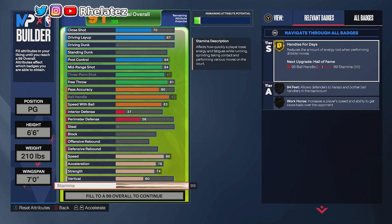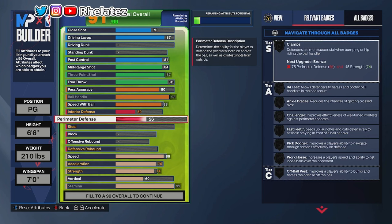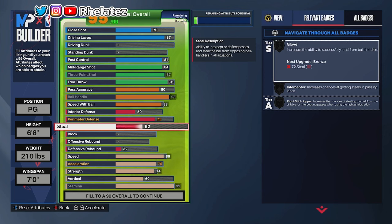Now for defense. Interior defense we max out at 50 — you don't want too much interior as a point guard since people will run you, but a little bit helps. Perimeter defense we max out at 75, which gives us bronze Clamps, bronze Ankle Braces, bronze Challenger, bronze Fast Feet, Pick Dodger, Workhorse, and silver Off-Ball Pest — which I find to be very good. Steal we max out at 85 because we want silver Glove, Interceptor, and Right Stick Ripper, though personally I just use X at the right time.